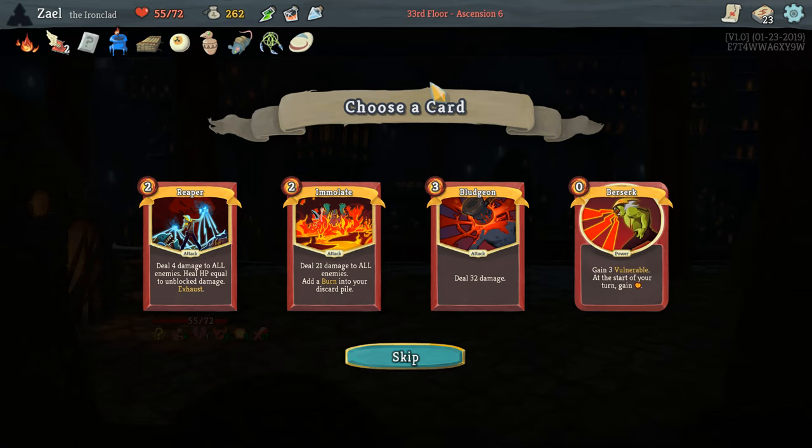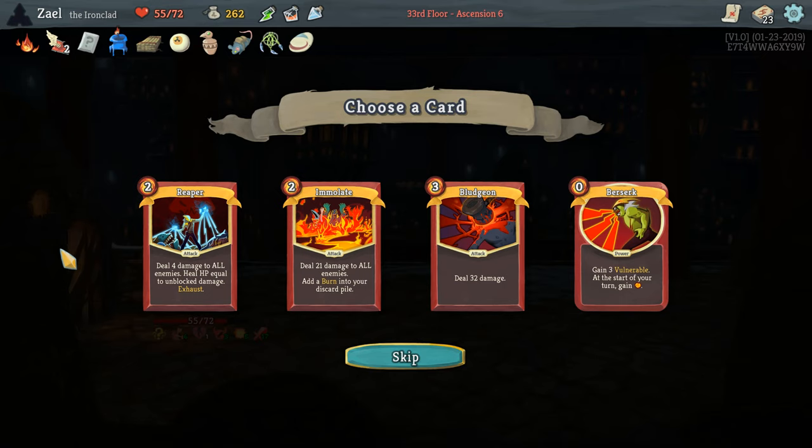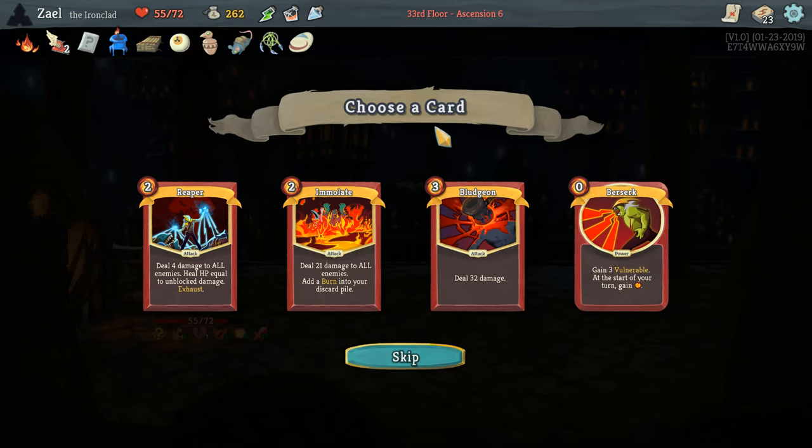Next pick — two Reapers is okay but I don't think we need it. We have enough strength scaling to make the one Reaper we have pretty good, and we had no problem getting to the second act in terms of healing. Bludgeon — I never really know what to make of bludgeon. This is almost as good as bludgeon can get — it's in the Snecko Eye deck which will decrease its mana cost, and it upgrades to 42 damage. If we had Double Tap, bludgeon would be even better. Berserk — energy is not too bad actually. It's zero mana which Snecko Eye likes, birdface urn would mean you heal twice, but there are a few things going against it.